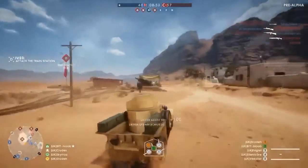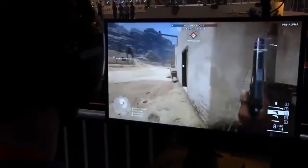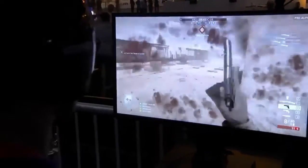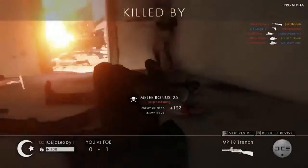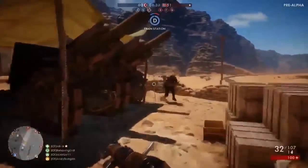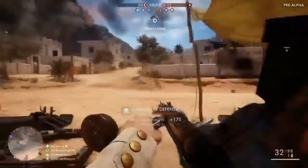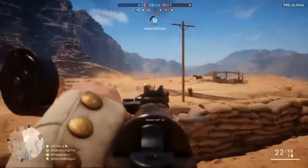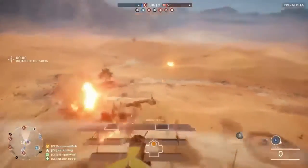Now let's talk about the vehicles. The Behemoth — if you remember from the first gameplay livestream they showed — was a big helium blimp with a bunch of guns on top, explosive rounds, and it just rained hell on everybody. But on this Sinai map, the Behemoth is actually going to be a train. The train can do some serious work, but it's also very fragile — if you have a light tank, you can almost four-shot the thing and destroy it.